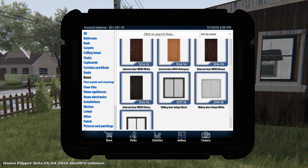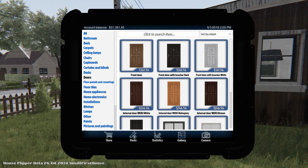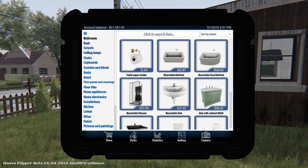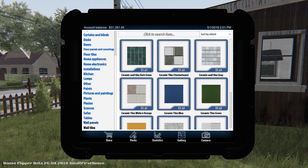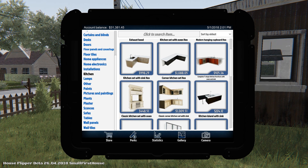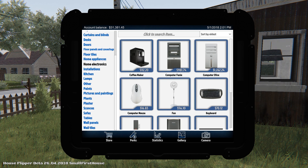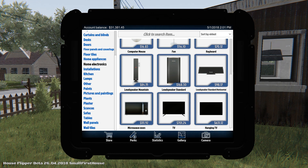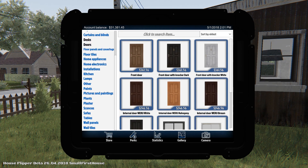In the store, let's see — doors, sliding door, no garage door. We have tables, wall panels, wall tiles, plants, plaster, pictures and paintings — they added some new pictures, which is awesome. The kitchen — look at this complete T-shaped kitchen, that's amazing. Installations, home electronics: computers, computer mouse, keyboard, loudspeakers, home appliances.